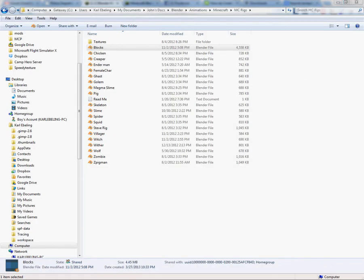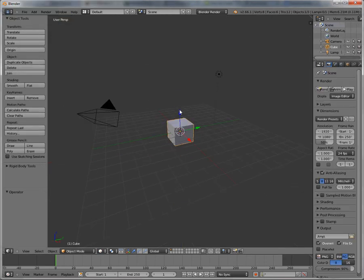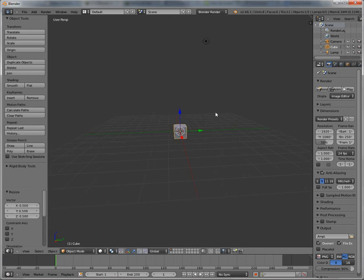Let's just open up a new Blender file and scale down the block to 0.5. There'll be a link in the description for this Minecraft Blender rig.